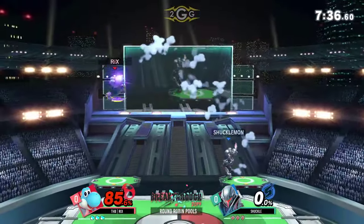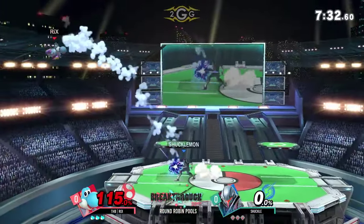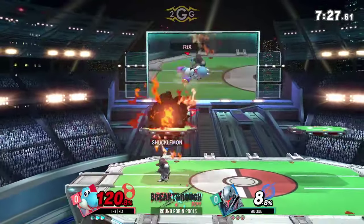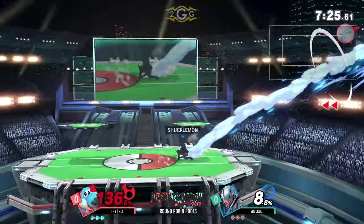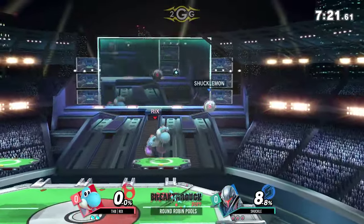Man, that does a lot of damage. Rix has to be super careful when approaching Samus on shield. A lot of Yoshis like to approach with Nair or Fair and try to cross up shield, but because Samus has up-B, it just hits on both sides. And just like that — yeah, that's going to take the stock.